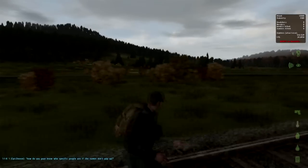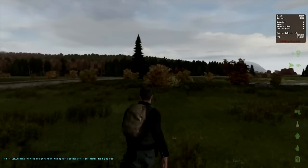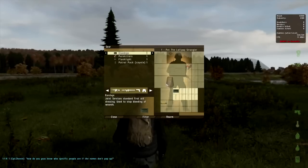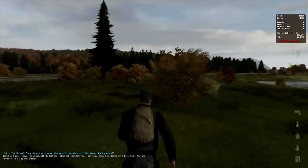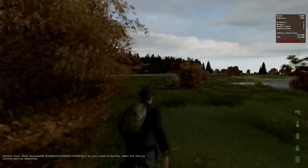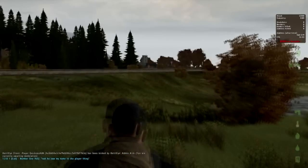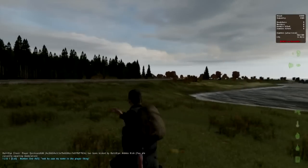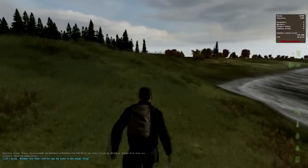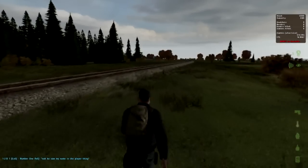Starting off, we spawn of course on the coast — this is for the few of you that have never played DayZ. You spawn on the coast and you just survive, that's pretty much it. You don't spawn with anything except for some painkillers, a bandage, and a flashlight — pretty useless. But we're going to make the best of it. Luckily Kamenka — I don't know if this is just PrivateHive or if this is everything — but Kamenka went through a little bit of a change. There's a fire station now, that's new. I know there's some apartments.